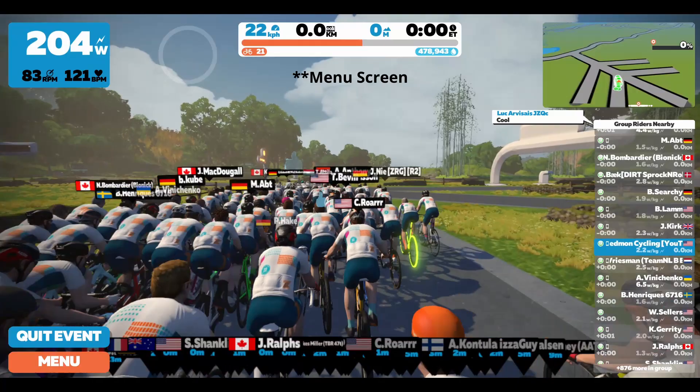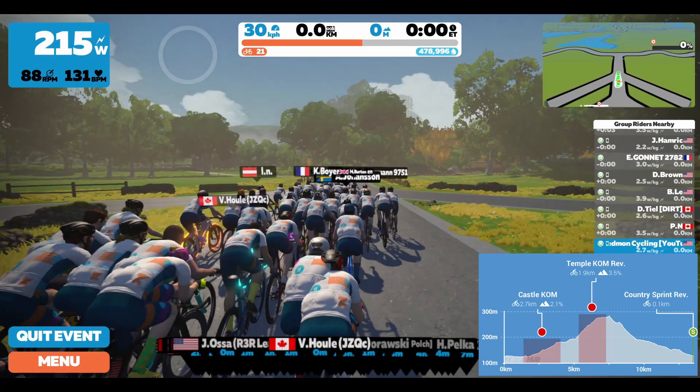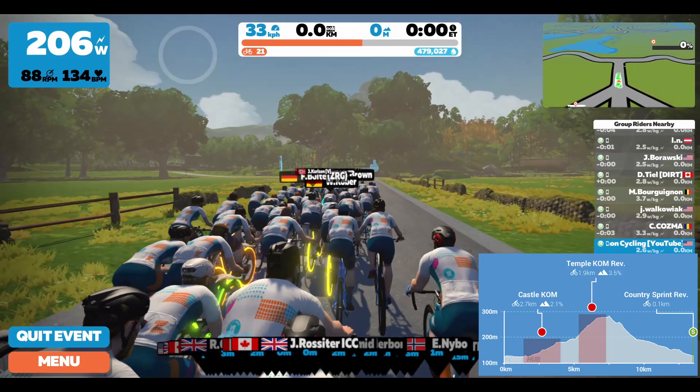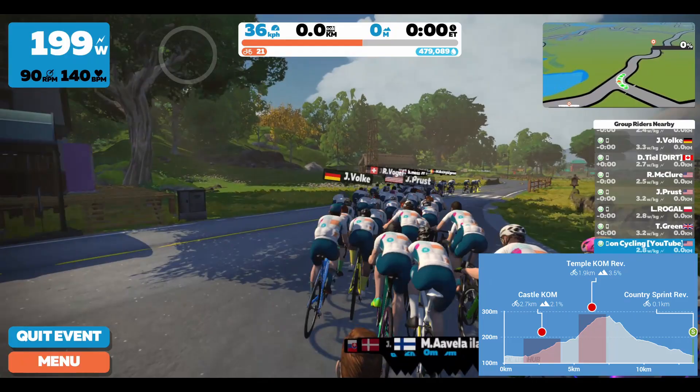We're on the standard ride in Macquarie Islands. It'll take us around the Chain Chomper route. Looks like we have over 800 riders here today just getting started. This route takes us up the Castle KOM and the Temple KOM reverse — two straight climbs pretty close together — and then the second half of the route will be mostly a descent. We have a little bit of a lead-in, then we'll jump on this Chain Chomper route and get started.